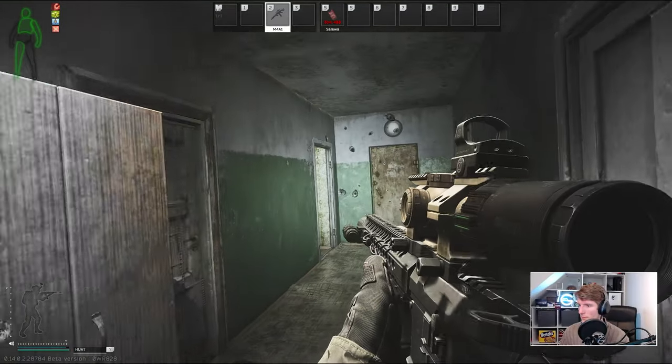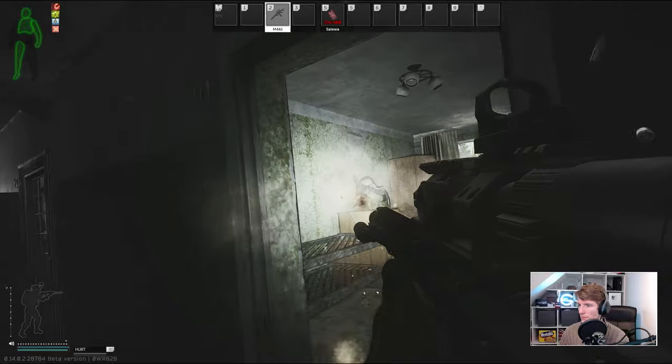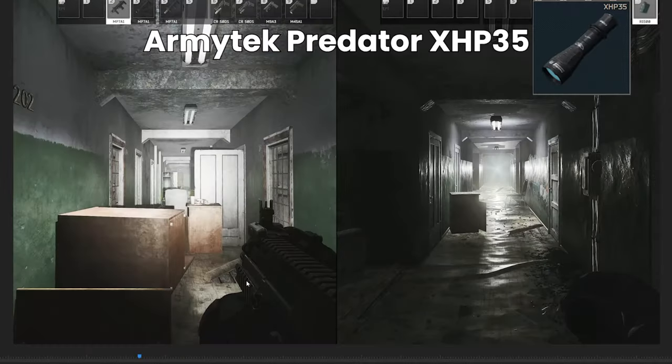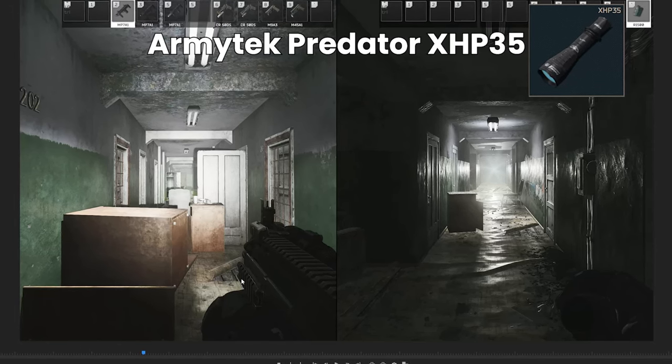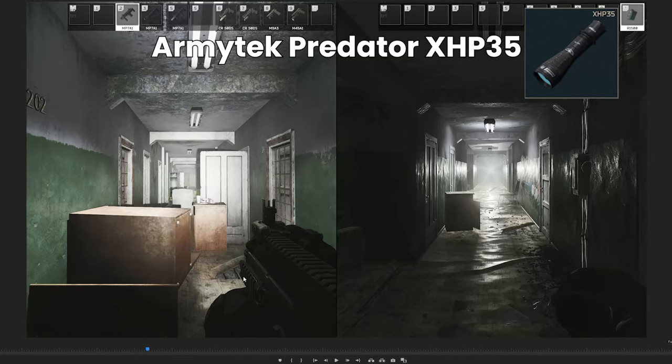There are a few reasons to use tactical devices in general, and the first most obvious one is that by equipping one that has a light on it you can see better and potentially further in darker areas of the map. What I've done is tested each one of the flashlights in the game in turn and put them into my editing software so we can go back and forth and see exactly what the difference is.